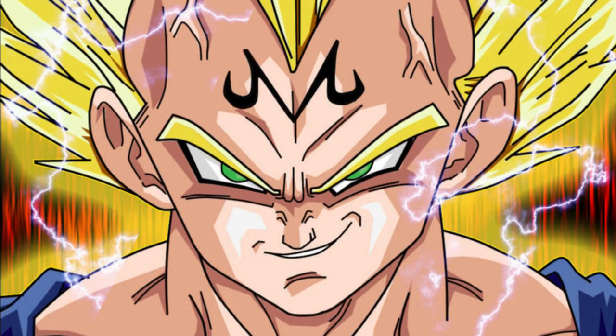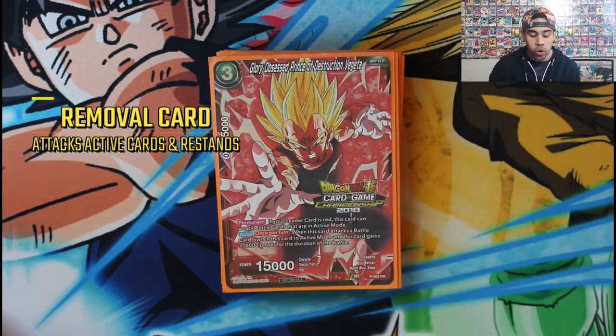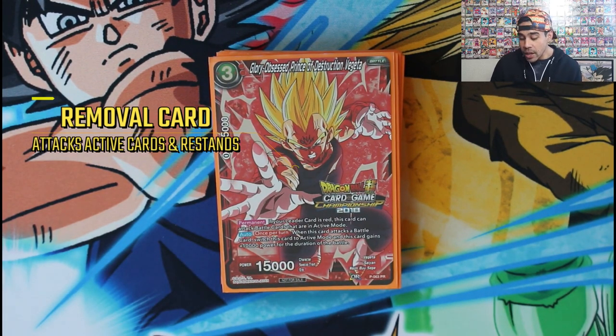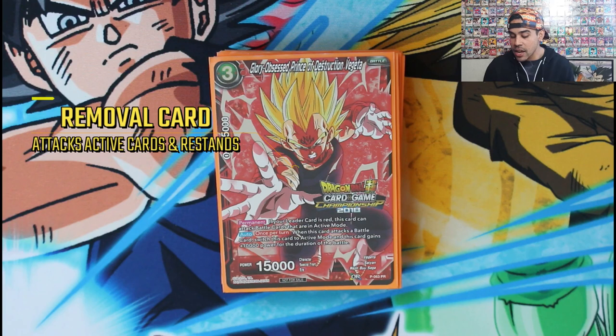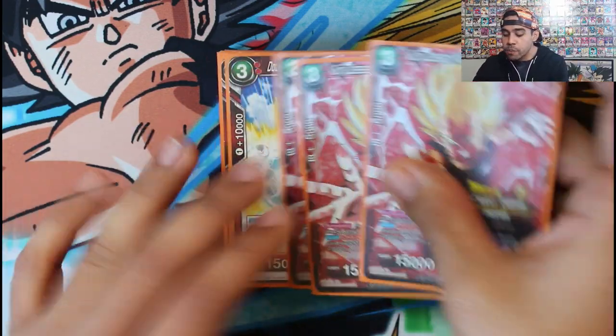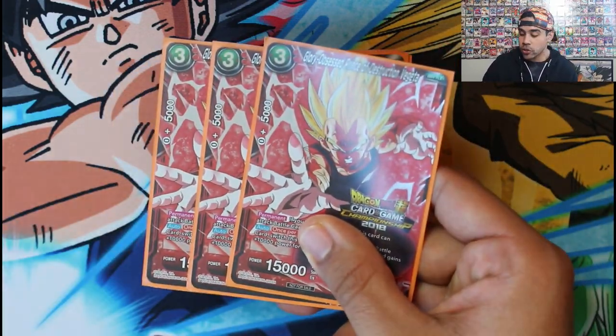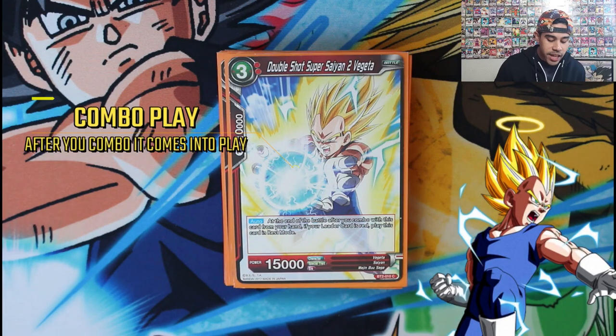Then we've got Glory Obsessed Prince Majin Vegeta for removal — also another target for Comrades Son Goku. He has a permanent skill: if our leader is red, this card can attack cards in active mode, and our leader Vegeto is red. When he attacks a battle card he gains 10k power making him a 25,000, and he can attack active cards. After attacking a battle card he goes back to active mode — so he's a removal engine that resets. Very strong Majin Vegeta.